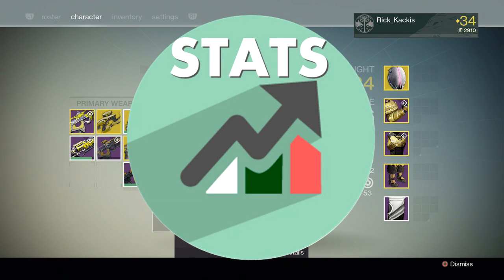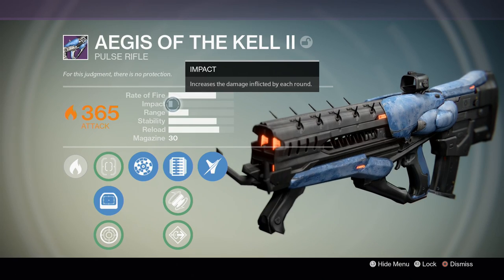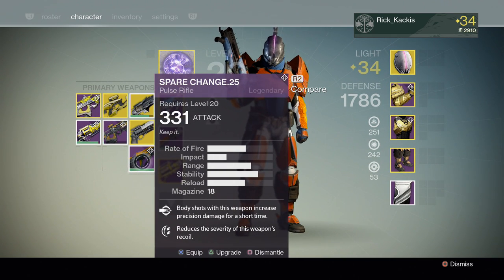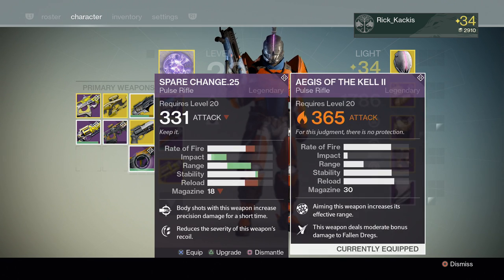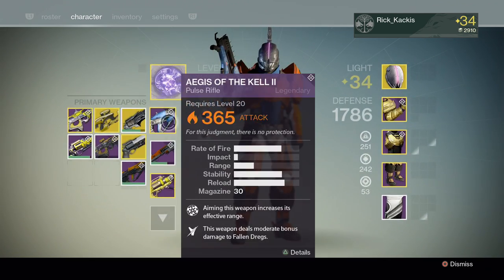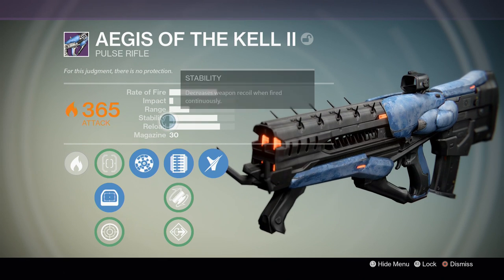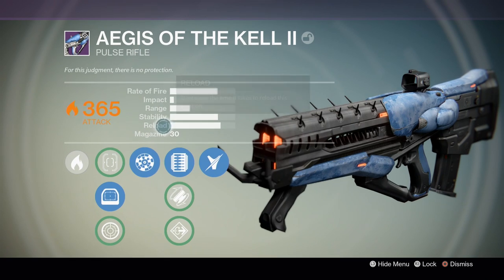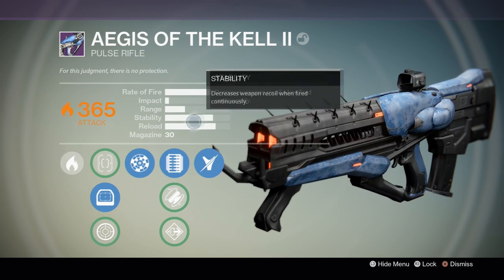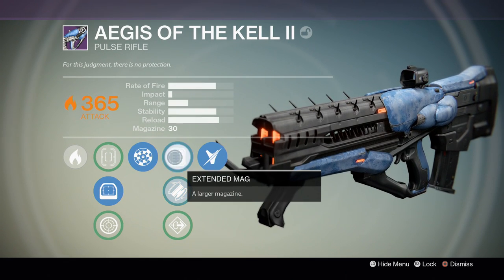Let's go over the stats of the Aegis of the Kell. The rate of fire is decently high and impact is about the second highest — you can get lower than this. Comparing it to a very powerful pulse rifle like the Spare Change, the Spare Change has the same rate of fire and impact as the Messenger. The Aegis stands nowhere near the Spare Change's impact but it does have a better fire rate. Range is not amazing but stability is — both stability and reload are natively very high with no perks affecting them. The mag size is 21, which is pretty low, but it comes with Extended Mag that kicks it up to 30.